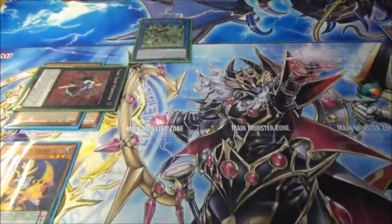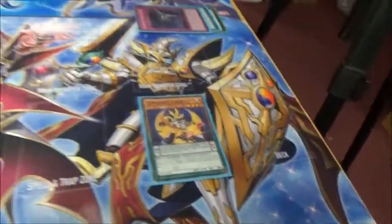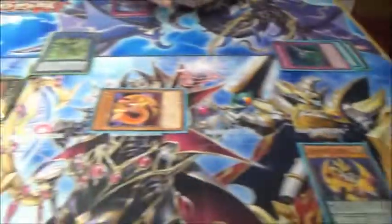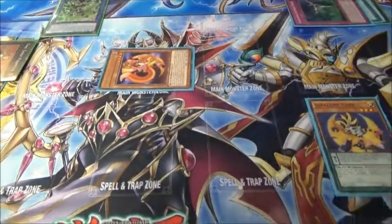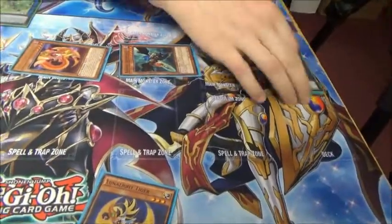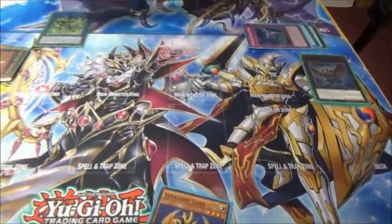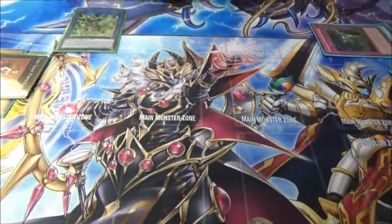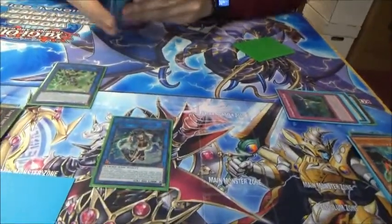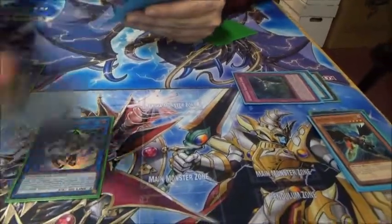XYZ these to go into Perpetua. Put it in defence just because it's got a bigger body at 2500. We've got the Tiger. Tiger effect: res back Lunalight. Zephyros effect: bounce the Tiger. Link 2 into your Orcust Icon. Set the Retrograde to your field.